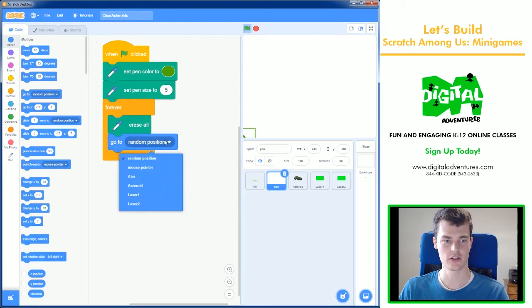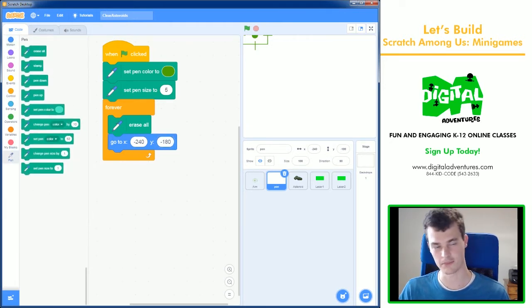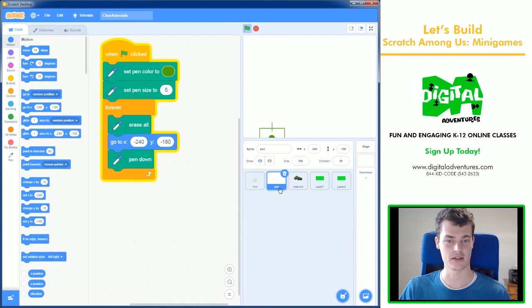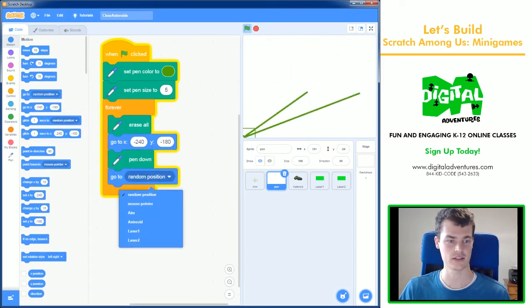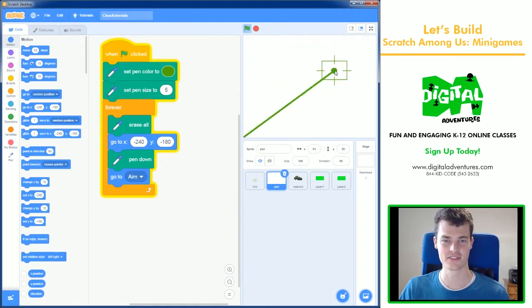Next, we go to the bottom-left corner using 'go to X: −240 Y: −180' — that's the bottom-left for every Scratch game. So far the pen just sits there. Now we make the pen touch the backdrop using 'pen down,' and then we move it to the aimer by using 'go to Aim.' You can see a line draws from the corner to the aimer.